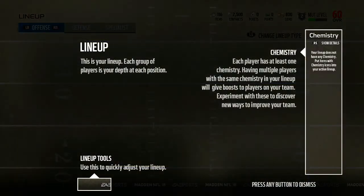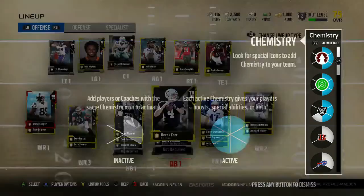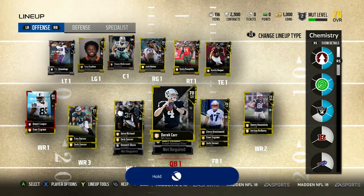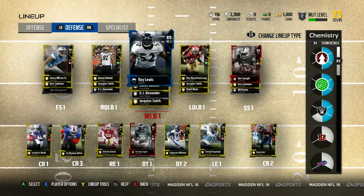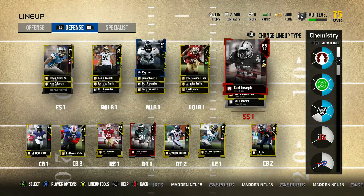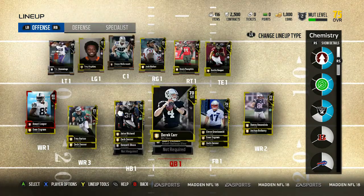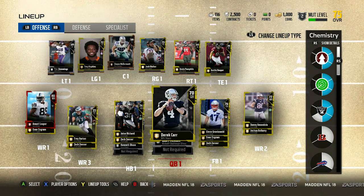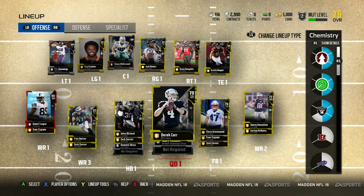Going over to our team — best team overall. We got one elite on offense, which is Amari Cooper. We're 75 overall and we have three elites on defense: our Goat Ray Lewis, Carl Joseph, and Benny Logan. Hopefully you guys are ready for this long journey ahead of us — Madden 18 is finally here. I'll get some gameplay for you guys soon once I make some coins and get more cards. Make sure you click that like button, subscribe if you're new, and I'll see you in the next one.